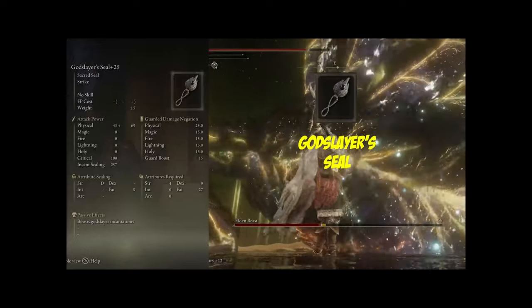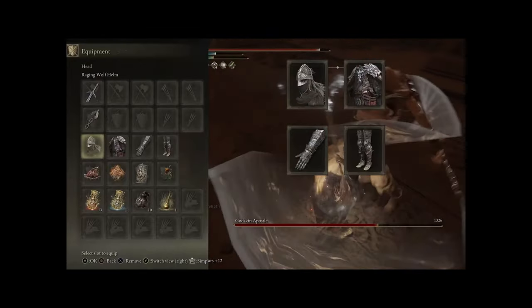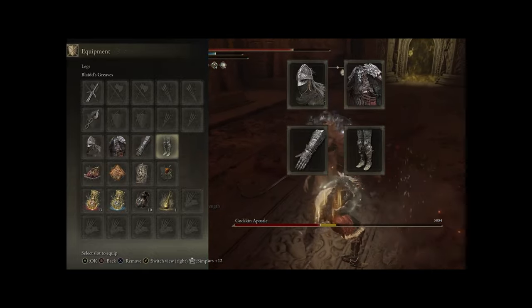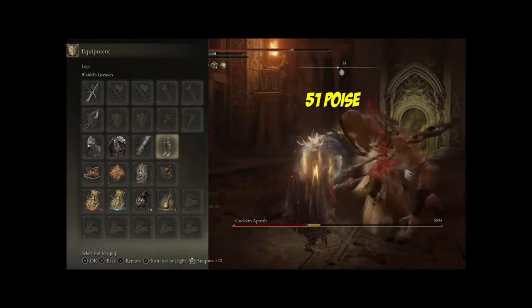In our offhand we have the God Slayer's Seal plus 25. In our armor slots we have the Raging Wolf head and chest piece, and then Blythe's Gauntlets and Greaves. This puts us at 51 poise.